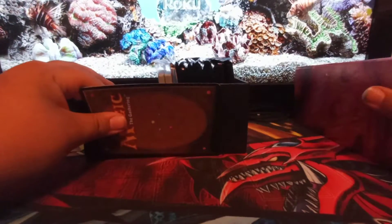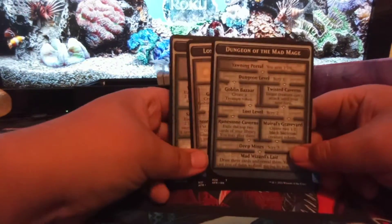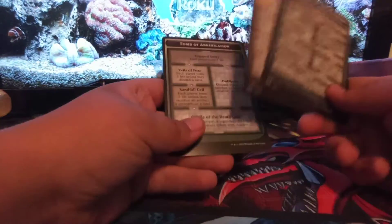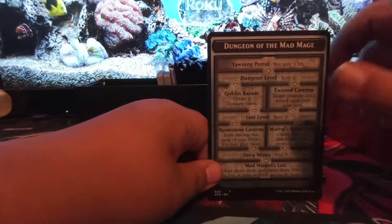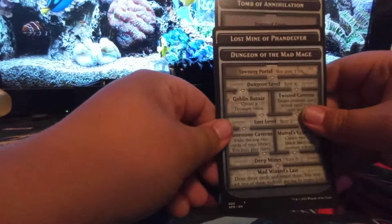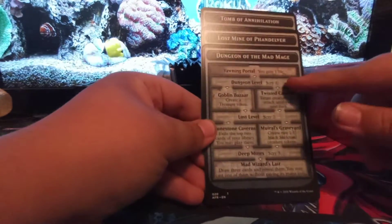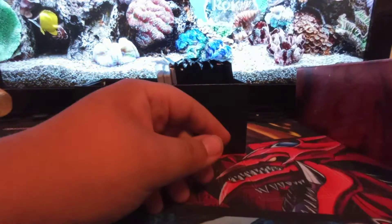Now these are big cards. These are the dungeon cards — they're a new thing added with the Dungeons and Dragons cards. Certain cards will say to 'venture into the dungeon' and you'll be able to choose one of many dungeons. Only these three come with the box; I'm sure you'll be able to find more later on. Each one does different things, so we'll look at those later.